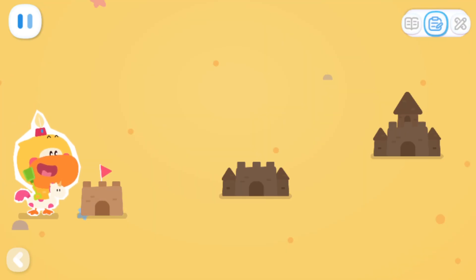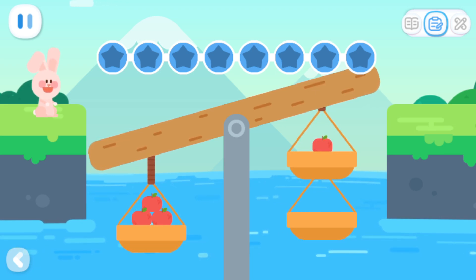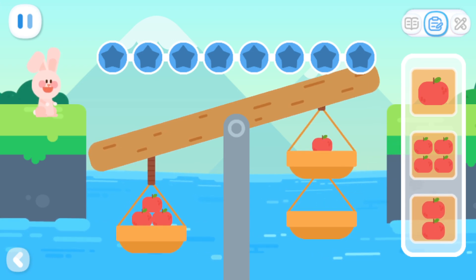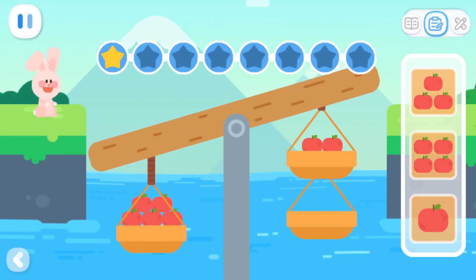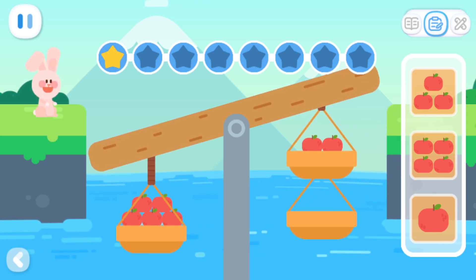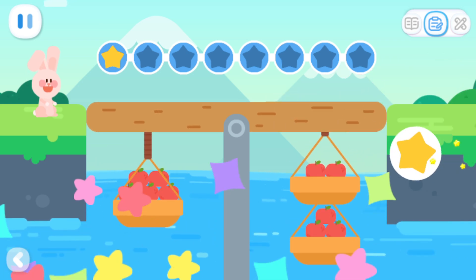Basic Exercises: The rabbit can't cross the bridge! Choose the right number of apples to balance the scale of the bridge. That's right! Choose the right number of apples to balance the scale of the bridge. That's right!